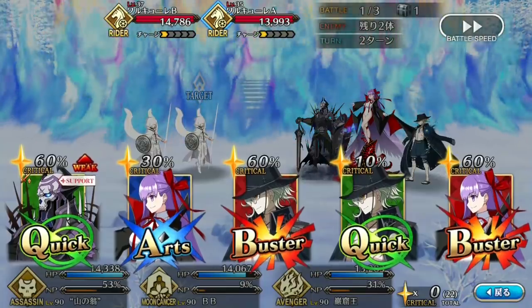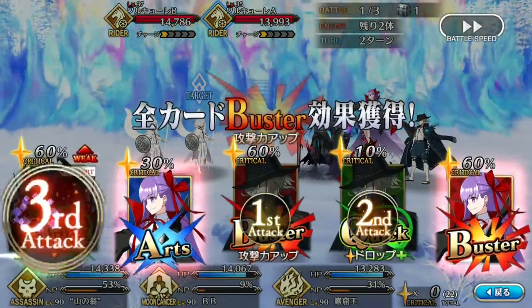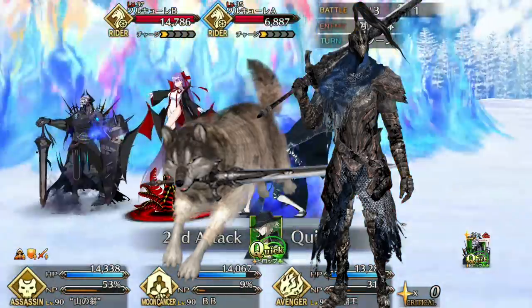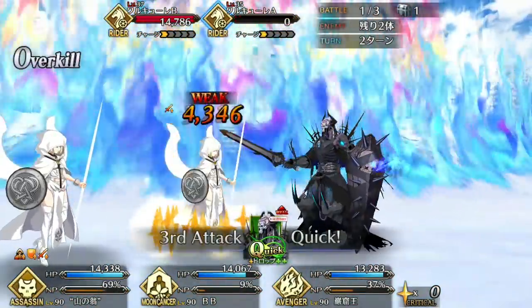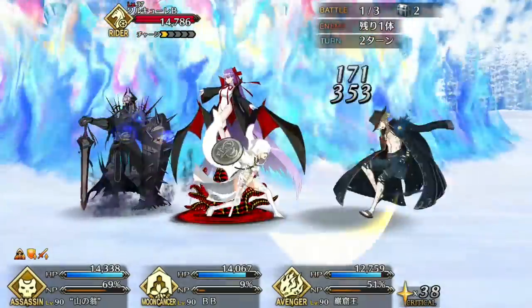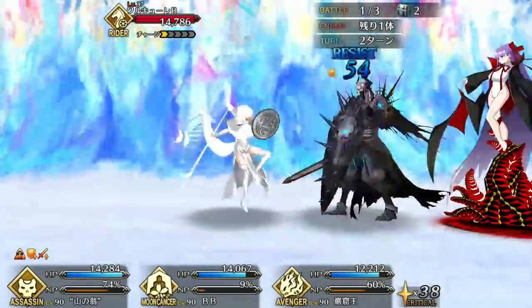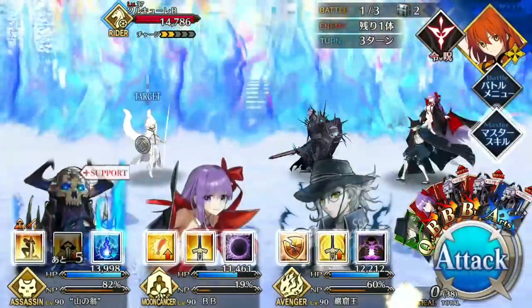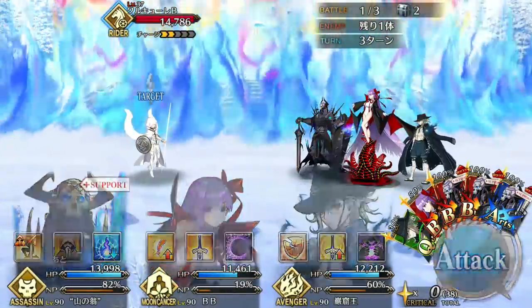The first thing you need to know about King Hassan is that him and Shinjuku Avenger are definitely not a sneaky attempt by Nasu to put Artorias and Sith in the game. The second thing you need to know is that he's an incredibly powerful servant. From his appearance to his gameplay, everything about King Hassan is intimidating. His stats are just plain scary for an assassin, with both high attack and HP for his class.